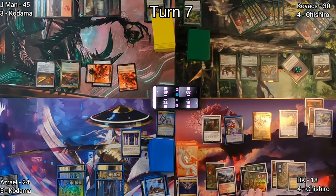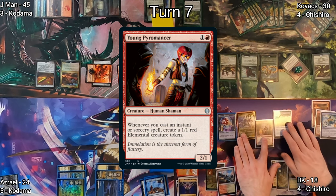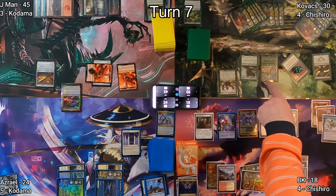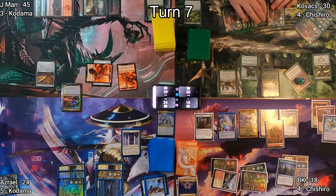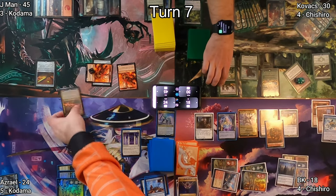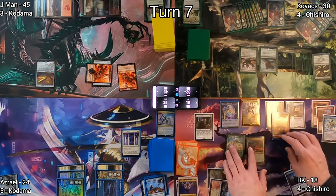On my turn I draw, play Prairie Stream out of exile as my land, then cast Young Pyromancer from exile to start generating 1/1 tokens. I follow up with Mass Manipulation where X equals four, giving me a cost reduction of four. Sadly one target was Mistcutter Hydra which has protection from blue, so I couldn't actually target it. Tamiyo's Safekeeping is cast protecting Kovacs's Phyrexian Hydra with hexproof so I can't steal it either.